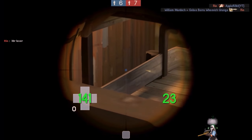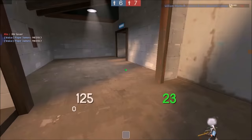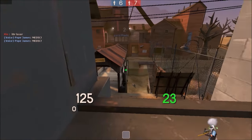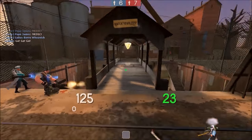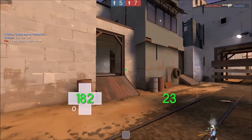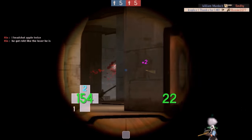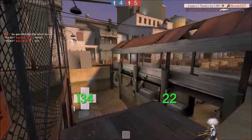Since spies have evolved to counter the Razorback, I'll tell you their methods for killing you if you have it. The first way is they're going to use the Ambassador — they'll go for a headshot then a body shot, since this is the fastest, most efficient way to kill you. A way to counter this as a sniper is to be highly aware of your surroundings and constantly moving.